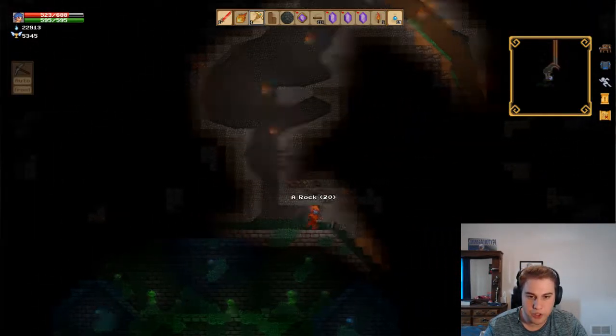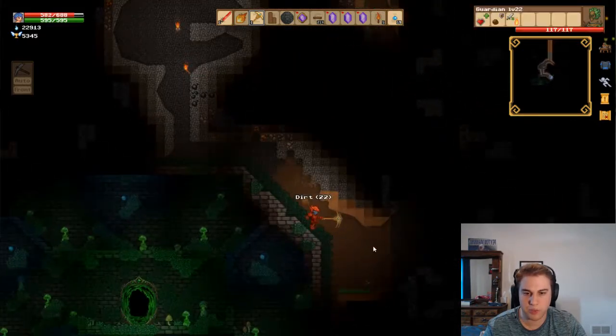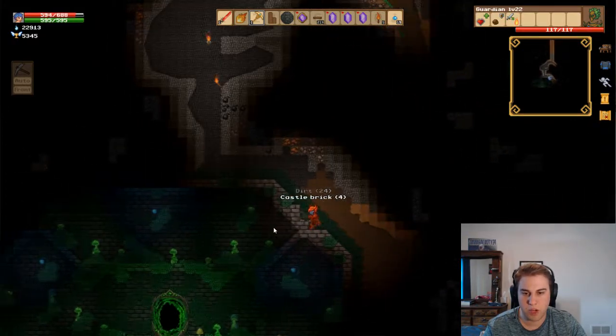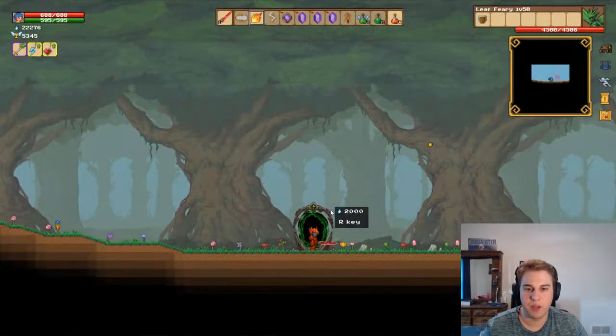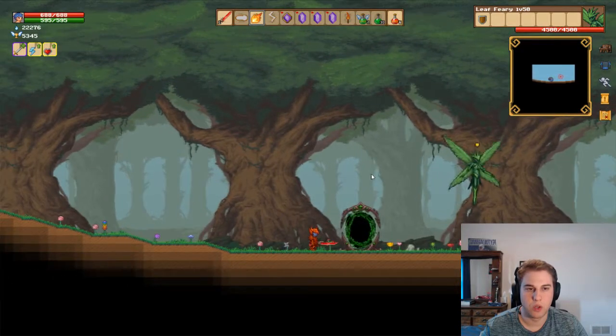If you've saved up enough souls or if you kill enough monsters, you'll be able to unlock the portal — it costs around 3000 souls to unlock in total. Once you've gathered enough souls and prepared for battle, press R to go into the portal and she'll appear from this bulb and the battle will begin.